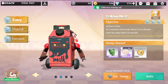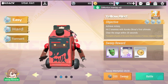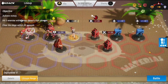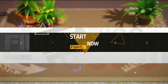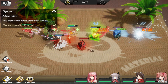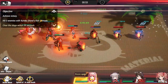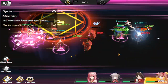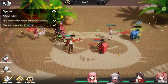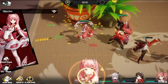Hey everyone, welcome back to Figure Fantasy. We have a new stage here called Yellow Alert. We'll start off with the easy stage. Kuroko should be placed on the upper lane to fulfill the first objective, and you have to clear this in 20 seconds. I don't think this will be a problem because this is pretty much very easy.